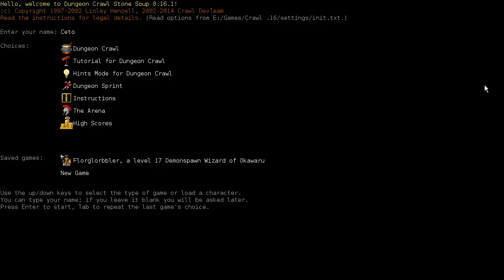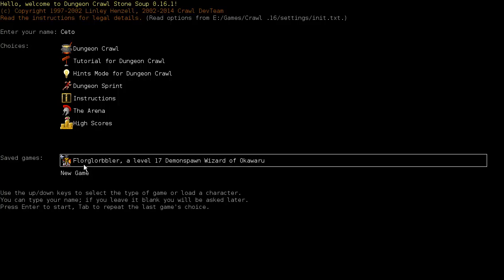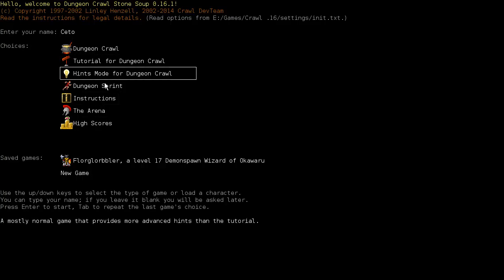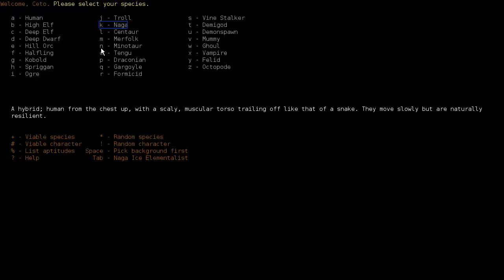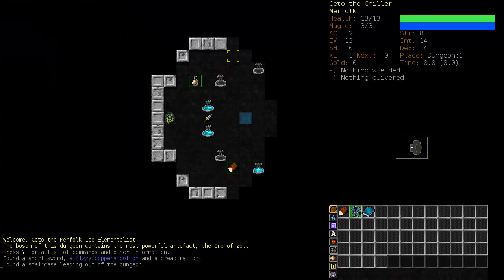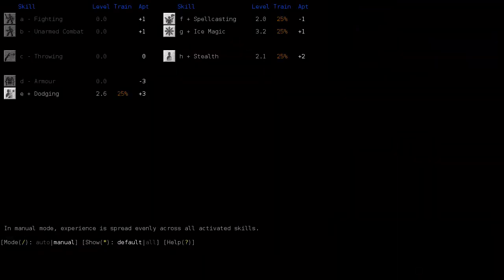I'm a little reluctant to continue with Floor Globler here, so let's start something new even though I always say I'm not going to do that. We're going to be Seto, and we're going to try a combination that is supposed to be really powerful but I've never had much luck with — the Merfolk Ice Elementalist.